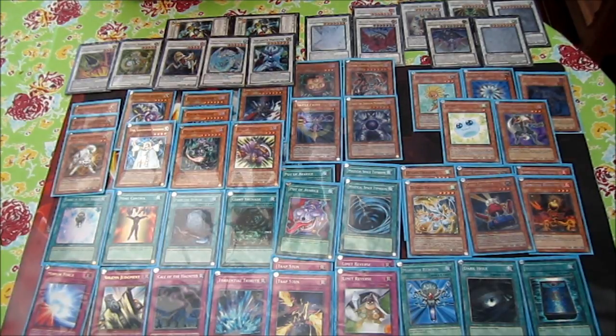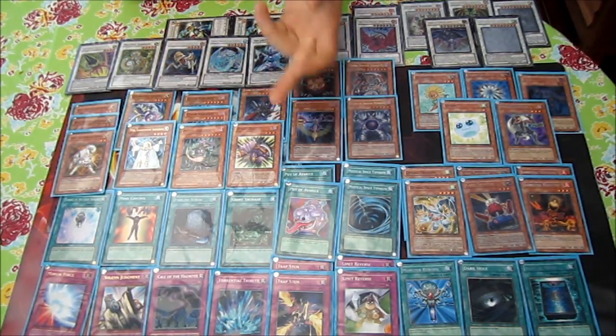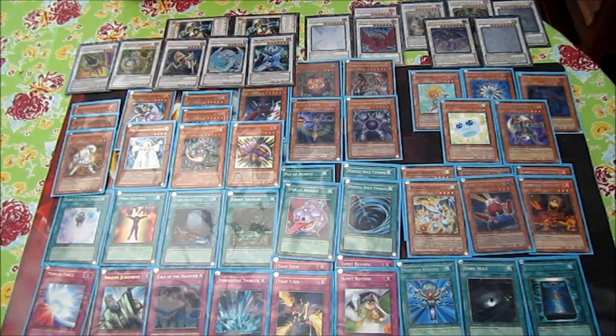Giant Trunade is a must in this kind of explosive deck — Giant Trunade, no spell/traps, make five synchros, win the game, it's easy. Pot of Avarice is really a great card. The best feeling is using Pot of Avarice, putting five synchros back into the extra deck and drawing two cards. I play two — three is overkill and would just be dead most of the time, so two is the perfect number for me.